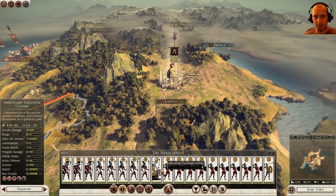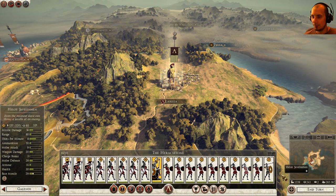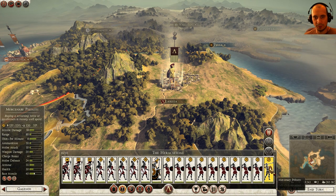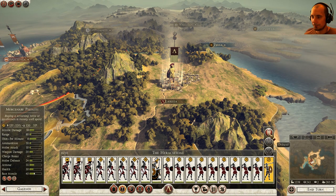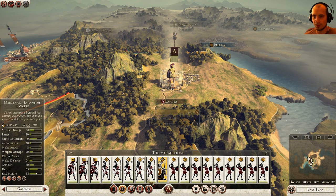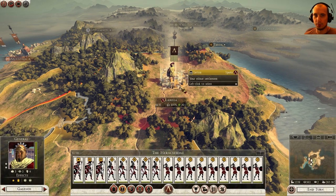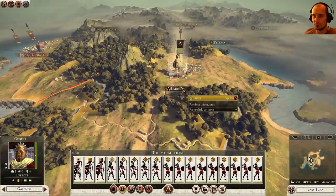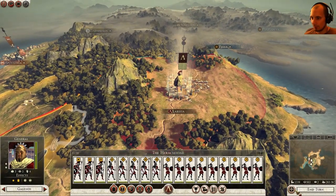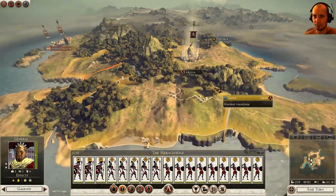Somebody suggested that I should get rid of the mercenaries I hired — you are absolutely right. Look at this: these guys cost 420 a turn, and these are 320, so it's even cheaper to recruit them than it is to hold them for a turn. The person said, definitely get rid of them. You just want to hire them for sieging, and then as soon as you're done, just get rid of them. See, that increased my projected income by like 800.